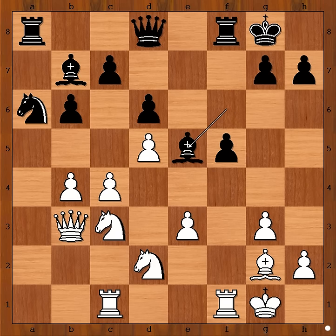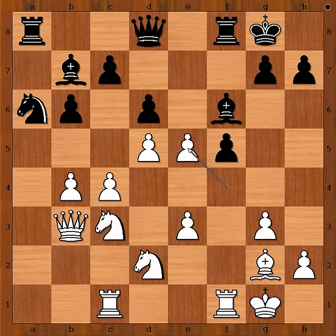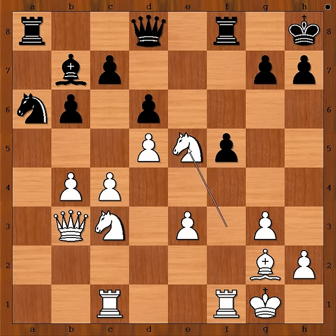Bishop takes pawn — well, d takes on e5 doesn't work because of rook takes pawn on f5. So we have bishop takes pawn on e5. Knight to f3 attacking the bishop. King to h8, not worried about knight takes bishop. Knight takes bishop on e5.